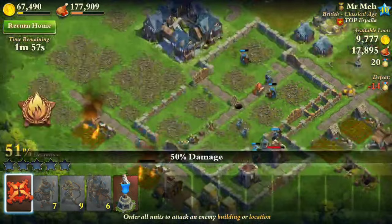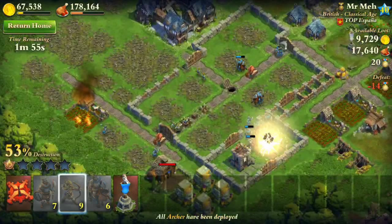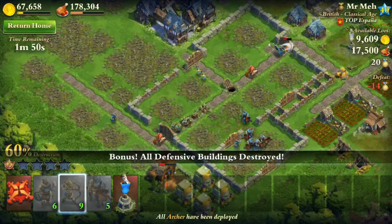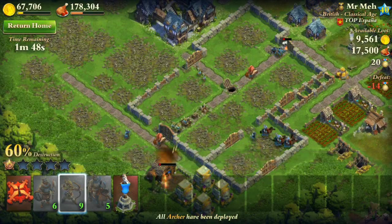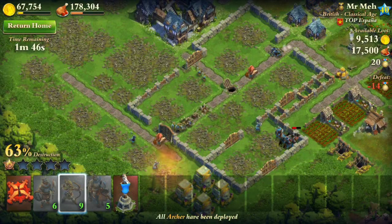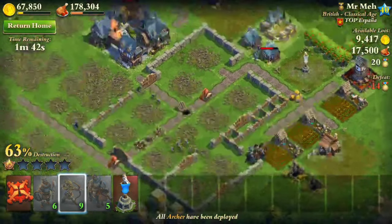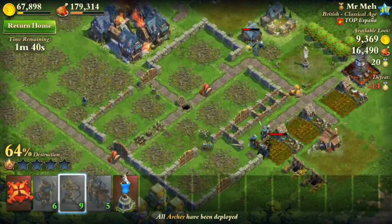Besides that, it's basically destruction. It's about the Rally — since I upgraded to the next age, I think my Rally respawn time is like 25 seconds, or 20 seconds now. It's quite fast. I can't wait until I get to the Enlightenment Age. It's going to be really quick and awesome.